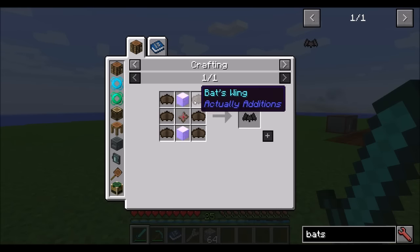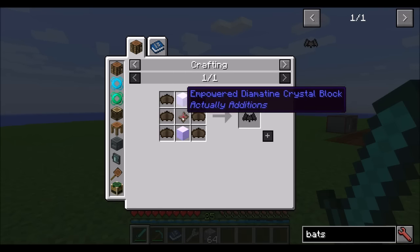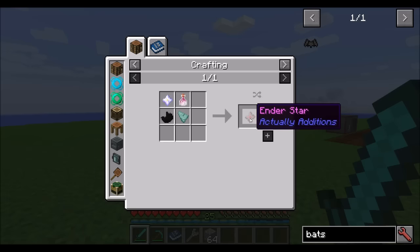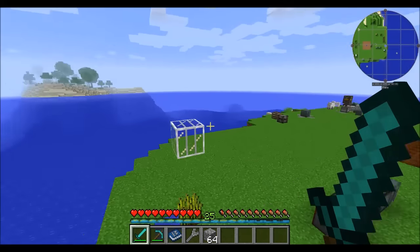Next up, Wings of the Bats. You get bat wings, which are typically dropped from bats when you kill them. By themselves they can't be used to fly. However, if you combine them with an empowered diamantine crystal — pretty expensive, basically crystal blocks — and an ender star, which requires another star, dragon's breath, black quartz, and prismarine shard, it's basically an item that lets you fly around like in creative mode.